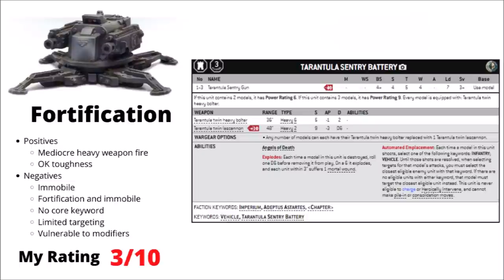Next we have the Tarantula Sentry Battery — a fortification choice, basically unmanned Space Marine sentry guns packing either heavy bolters or lascannons. You can take 1 to 3 models in the unit at 40 points with heavy bolters or 50 with lascannons. Being automated, they must target either the closest infantry or vehicle each turn with their twin weapons at Ballistic Skill 4+, and have middling defence at Toughness 5, 4 wounds, and a 3+ save. Being immobile is really bad in 9th edition — opponents can hide, their damage output is mediocre, they don't get Core, they have targeting restrictions, and they're very vulnerable to minus-to-hit modifiers. I've ranked them 3 out of 10.